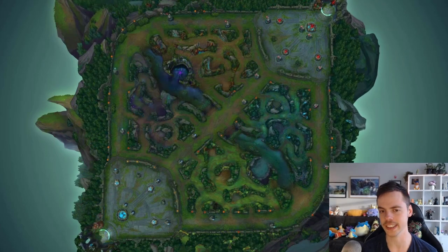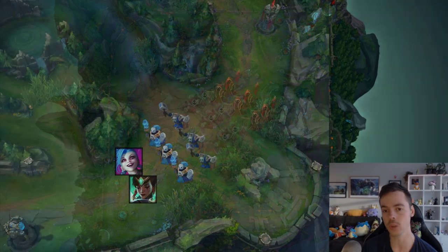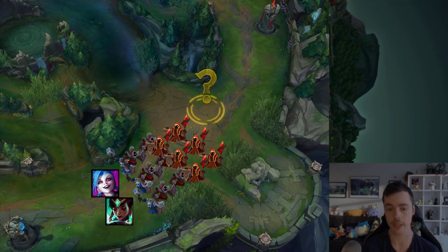One of the most common mistakes I see, especially in lower elos, is basing on freezes. We very rarely want to resort to this option, only when absolutely necessary — when we just don't have the freedom to crash the wave into the enemy tower. We're going to have less gold to spend because there are minions in front of us we're not getting to execute and shove, and we're going to have less XP as well on our roam timer.